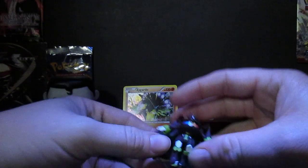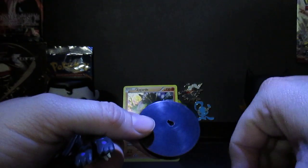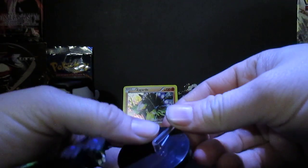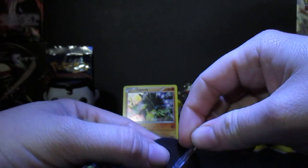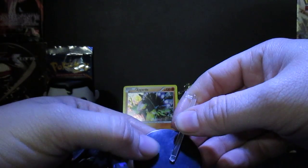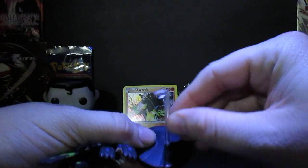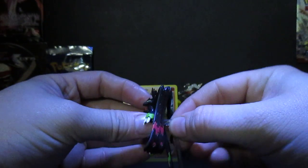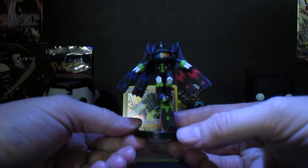There's our little promo. And out of the box, you do get this stand-up version of Zygarde. What's awesome about it is that they give you a little stand to set them on. Let me figure this out — it all makes sense. There we go. It just goes back into them like that, and that's how he stands once you get it all fully assembled.